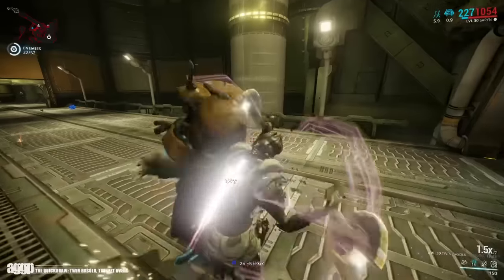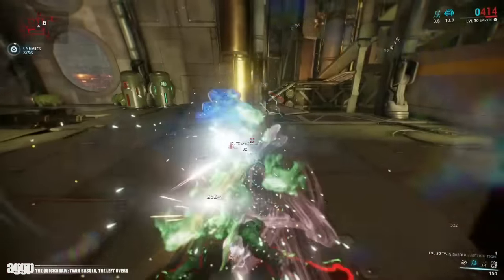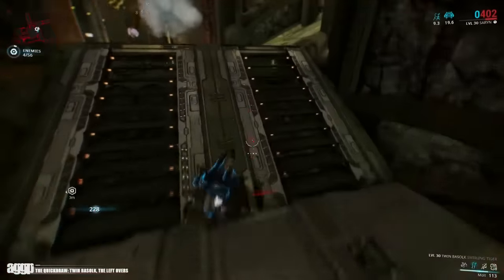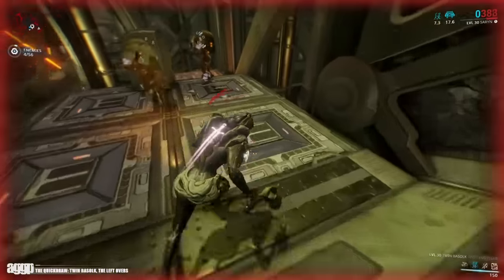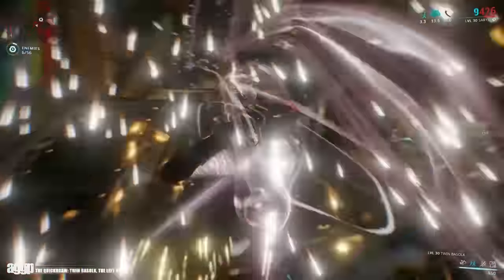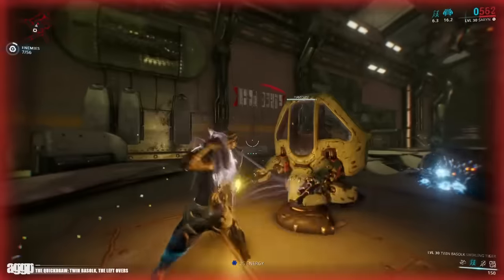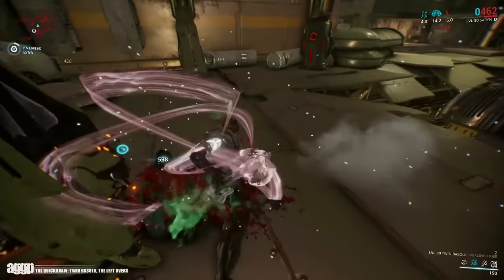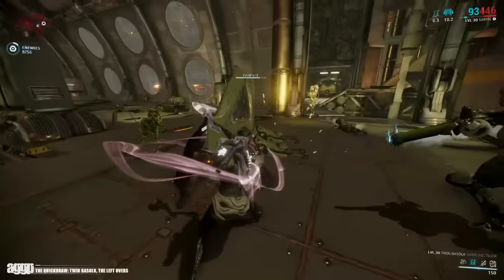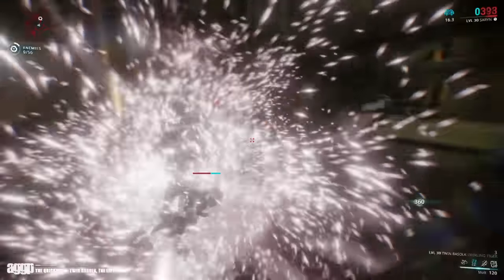Now that that's been cleared up, let's get back to the Quick Draw. All in all, if you like status chance, you'll definitely enjoy the Twin Basslock. However, for those of you who like weapons that can tear through enemies quickly and effectively, then this might not be the one for you. Its stance slot synergizes with Swirling Tiger, which is actually a fairly nice choice, as it feels like the faster of the two stances. In addition, it comes with an innate V-slot, which should allow you to fit in the majority of builds. While I'm not personally the biggest fan of it, I must say it's an interesting change of pace, with each elemental combo altering the way you play.